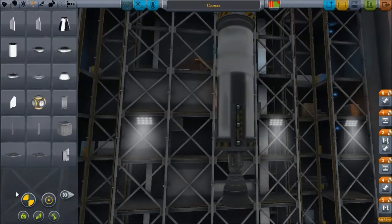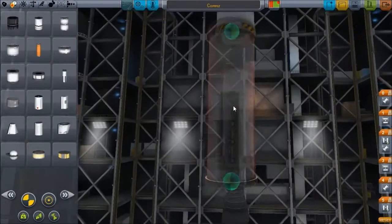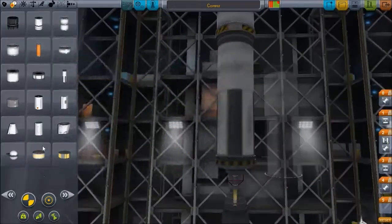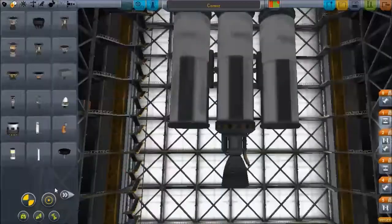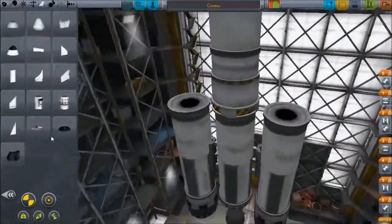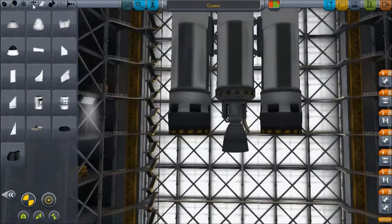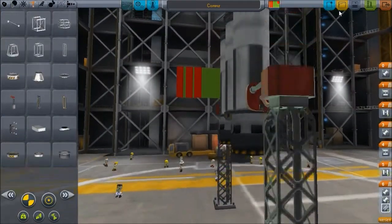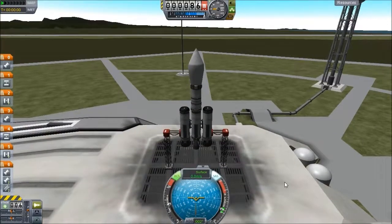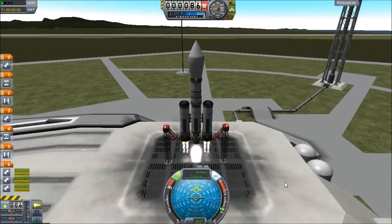There's a tank and an LV-T45 — I can't actually remember — two decouplers on the side, two more long fuel tanks on the decouplers. We'll use Rapier engines — hey, why not? They were added, so let's use them in a rocket even though they were built for SSTOs. Anyway, let's skip to the launch — not the good bit, even though you get to watch and laugh at my failures.